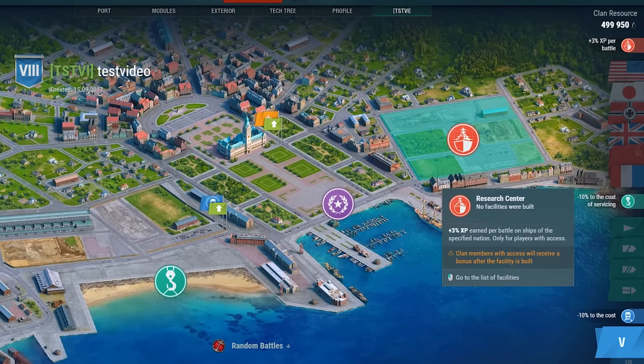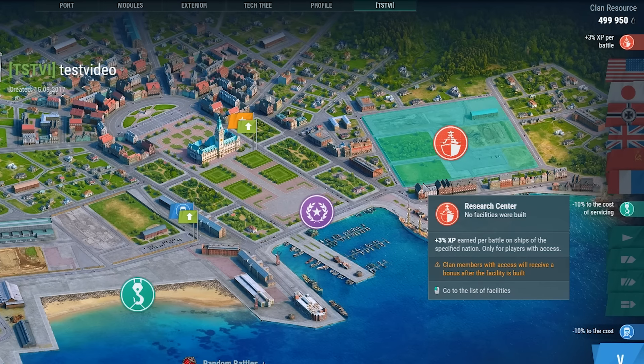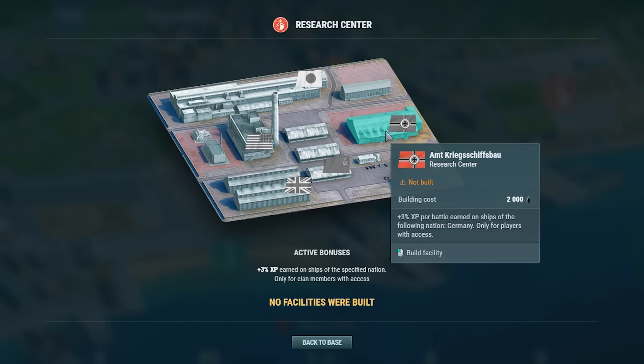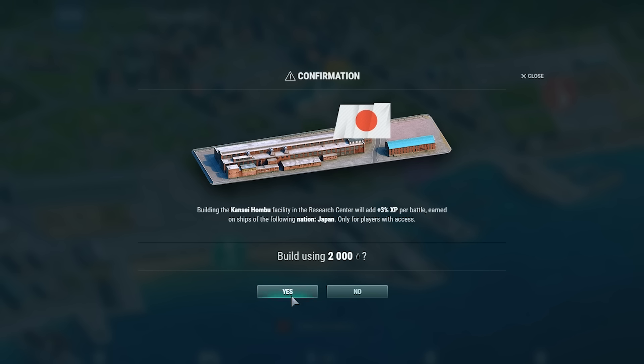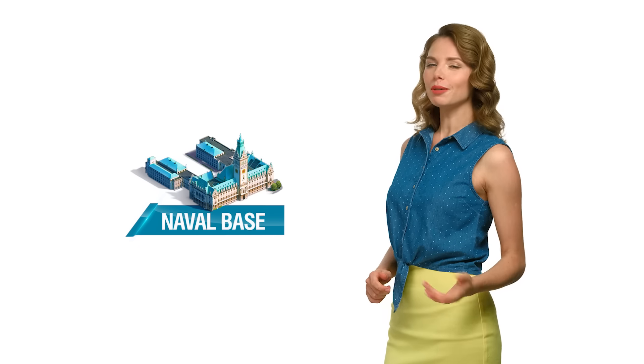Now, look to the right. This vast area is intended for building research facilities. Though there's only one area for them, all researchers prefer narrow-focused studies. So, for every nation, you'll have to build their own facilities. With their help, you'll earn more XP after battles.